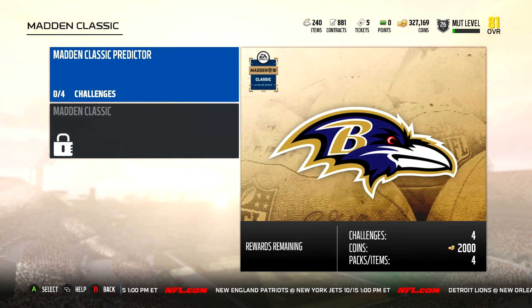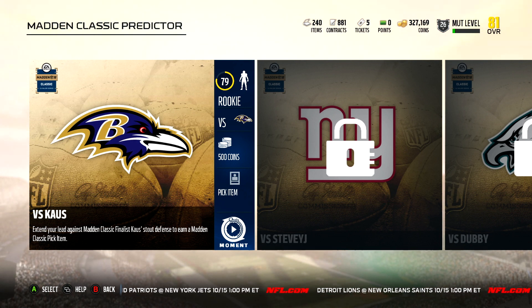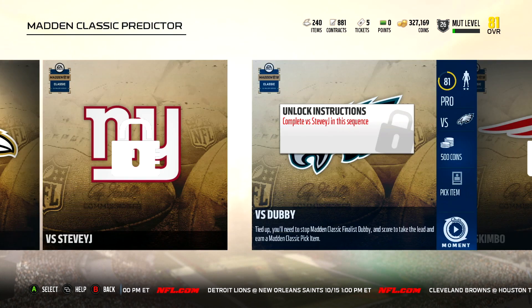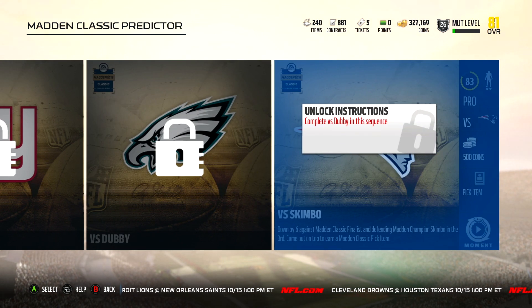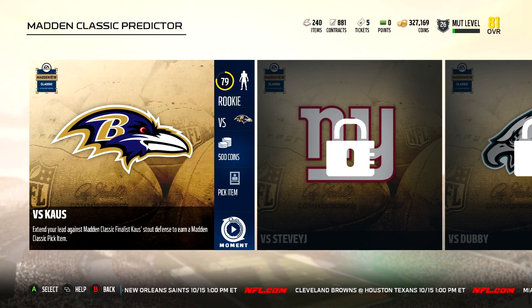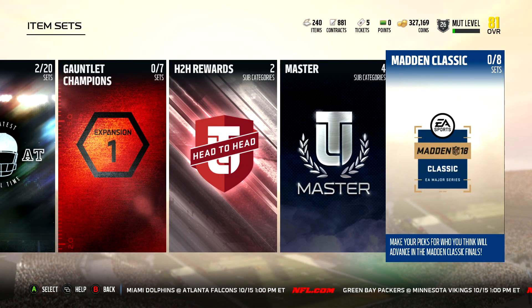Jumping into this first: the Classic Predictor is very similar to the NFL Predictor, in which you play a game, get a token, and put the token into the game to predict who's going to win or who's going to get touchdowns, yardage, etc. The same thing, except for the Madden Classic you're picking the winners between two opponents. There are four games — no requirements for the first games, set on Rookie level — and the last two are at Pro level, so nothing too difficult. You get a pick item, very similar to the NFL Predictor.